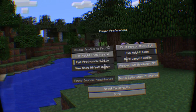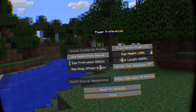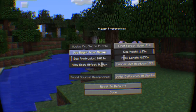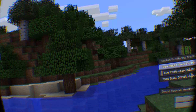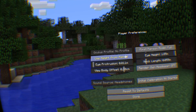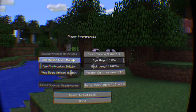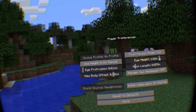So first off, we'll go to Player Preferences, and you can see here we can change the height of the character. Right now I have the eye height set kind of high, because if I set it to the profile settings which has my correct height, it feels like it's a little bit low — I just feel like I'm a little short. But if I change this to my manually set eye height, I feel a little bit better.